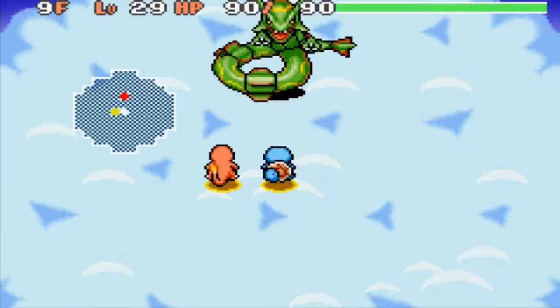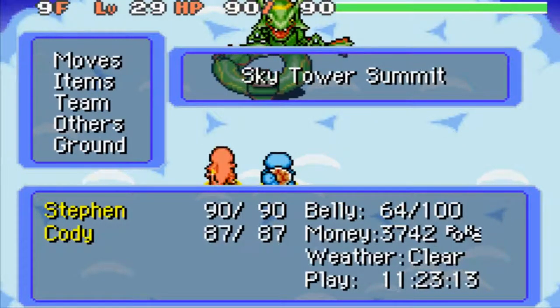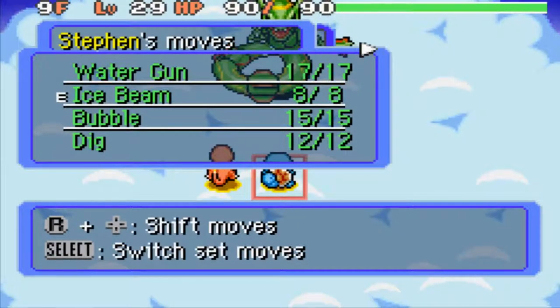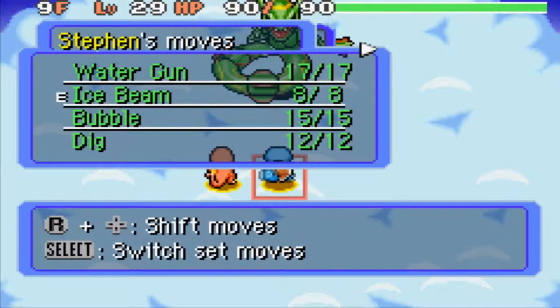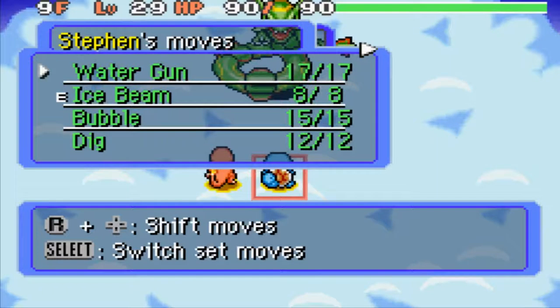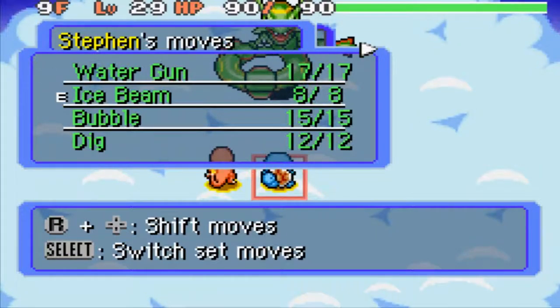So, Rayquaza — it's Dragon/Flying type. So if you have an Ice-type move like me, I have Ice Beam, it's four times super effective. Dragon-type moves are two times effective. Other than that, that's all the super effective moves, because Fairy type did not exist in this game at the time — or did not exist at this point in the Pokemon series, since this is essentially a third-generation game.